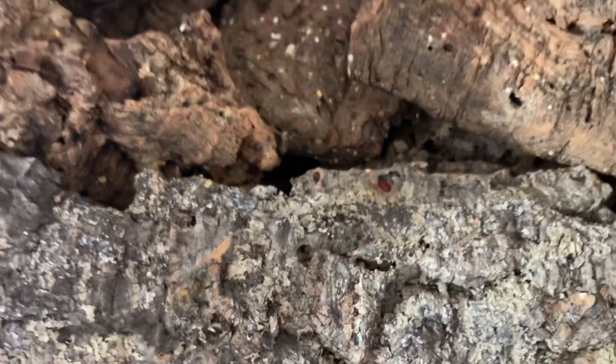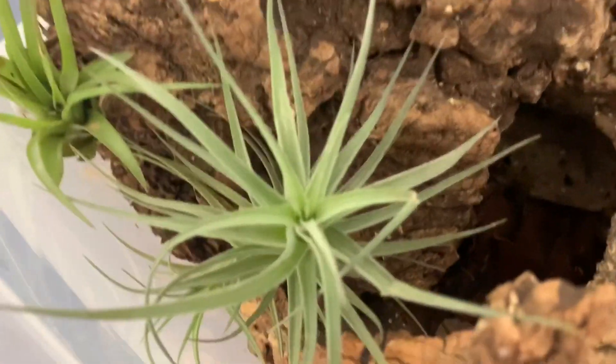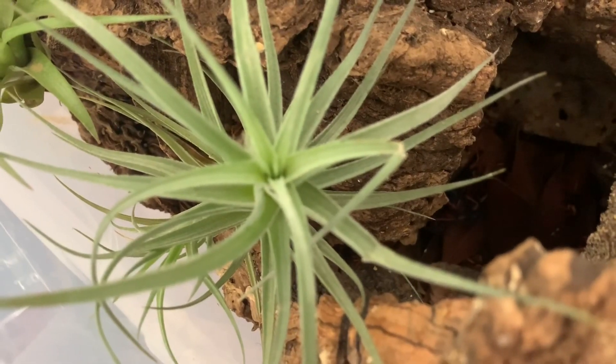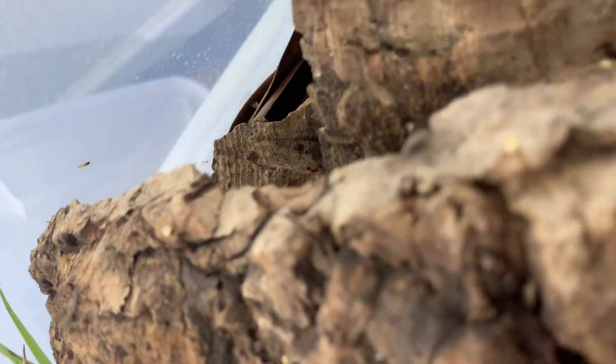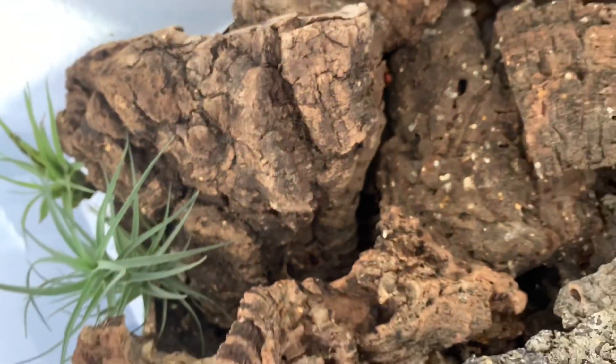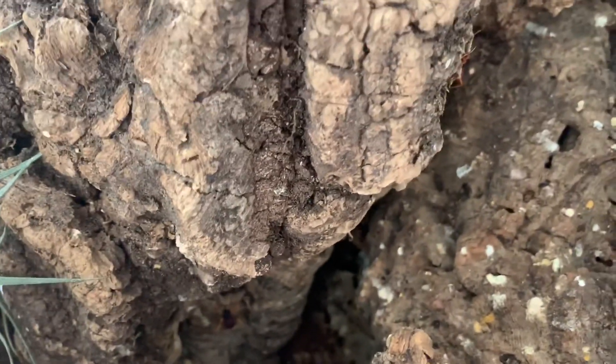My colony is semi-hidden right now because they always have food available. When they're hungry they're going to be more likely to come out, but when they're full they're less likely to come out because they're not searching for food — they're just chilling in the hides. It's not like they're especially hiding, they're just kind of hanging out.